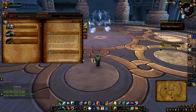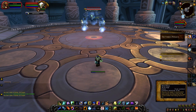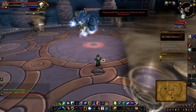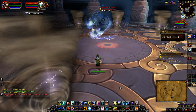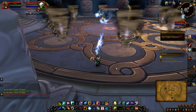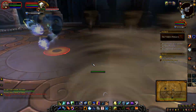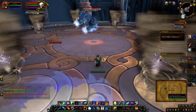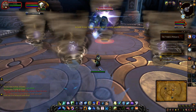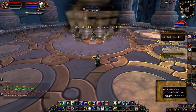She'll be summoning tempests periodically and they'll cast lightning bolt on you. As you can see, these are the cyclones - if you step outside them you'll take damage, though my level is high enough that I'm not getting hit by it. There's the tempest. When she retracts the shield, make sure you're aware of where you're standing.